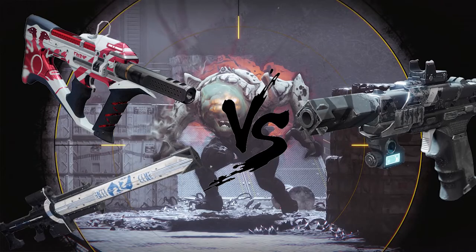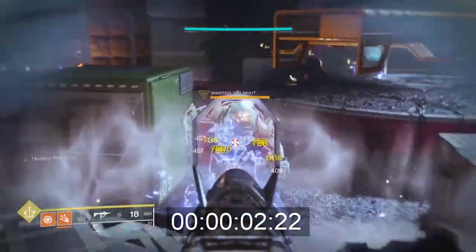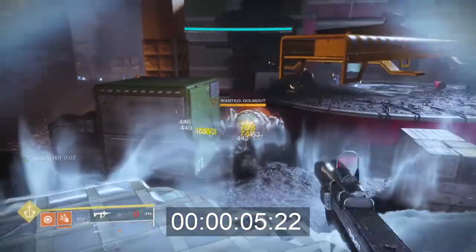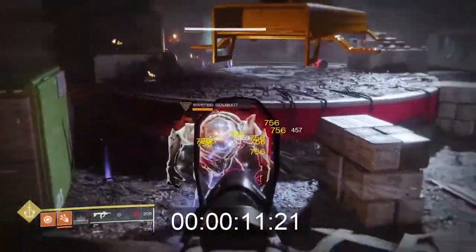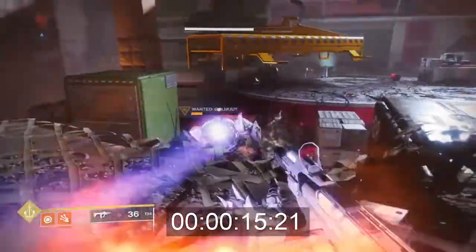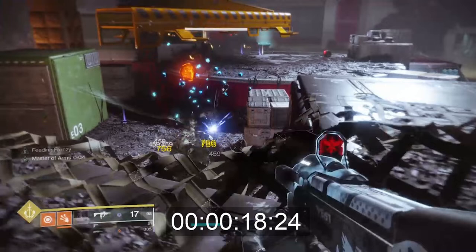All right, let's begin. As we all know, in PvE activities people use primarily the Izanagi's Burden and the Recluse. However, we're going to use this big old son of a bitch over here to show you why you should dismantle both those guns ASAP. Examining the Recluse first, we have sped up the footage because both with and without Master of Arms, this gun lacks in the DPS department, the Recluse clocking in at a lousy 18.24 seconds.